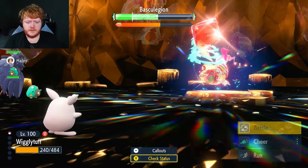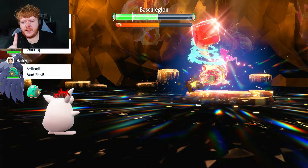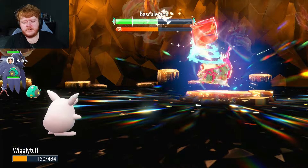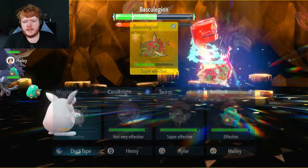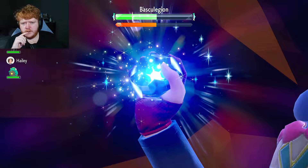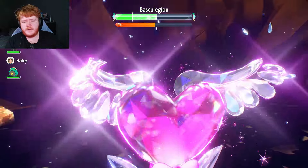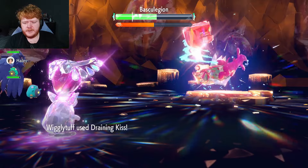It's on minus three Attack and slow too, so we'll use Nasty Plot. Wave Crashes are fine. I don't want to risk a crit, so I'm going to Terastallize and use Draining Kiss. In multiple recent builds we've been taken out by a crit at the wrong time, and this would be the wrong time. We use a Draining Kiss that gets it to just below half.